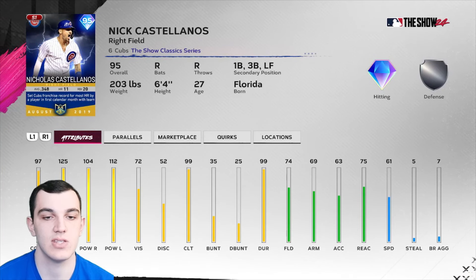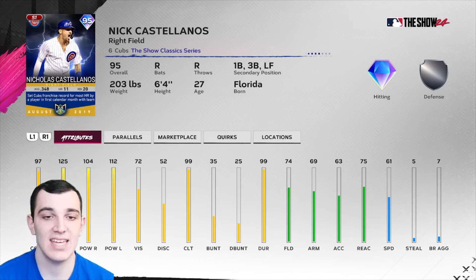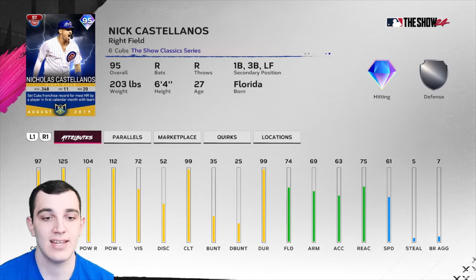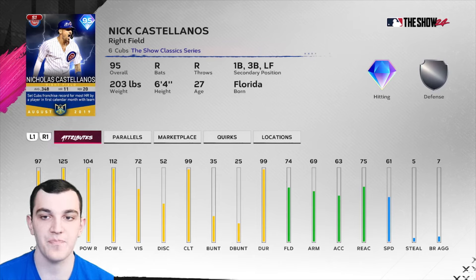For the rare tier we have a 95 overall Lightning Nick Castellanos — 'there's a deep drive to left field at Castellanos,' this was before that meme became huge. Insane hitting across the board; this is one of the best hitters in the game right now. 97/125 contact, 104/112 power, with 99 clutch. Defense is okay — silver — he can play right, left, first, and third. This is an S-tier card in the game today.